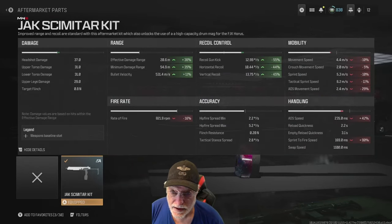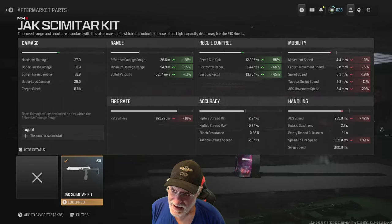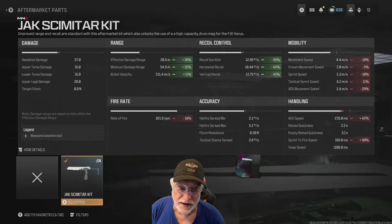Effective range is blown out — 20.6 meters, a 36% improvement. Minimum damage range is 55 meters. That's pretty good, but look at the recoil — it's down to nothing. Zero, zilch, almost nothing. Gun kick is down to 13, horizontal recoil is 10.44 degrees per second, and vertical is 13.75 degrees per second.